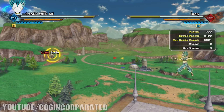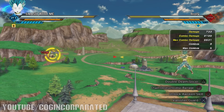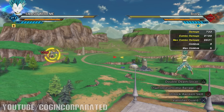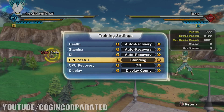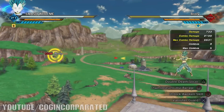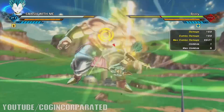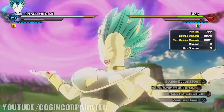Let me know in the comments which ultimate attack you prefer — Chain Destructo Disc Barrage or Double Death Slicer. Personally it's a tie for me, though I like the Chain Destructo Disc Barrage slightly better. Both attacks seem a little too similar to each other.